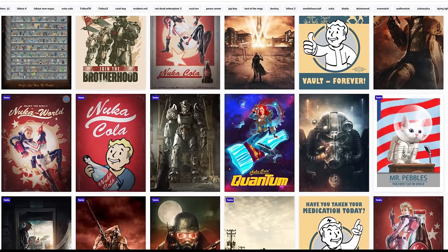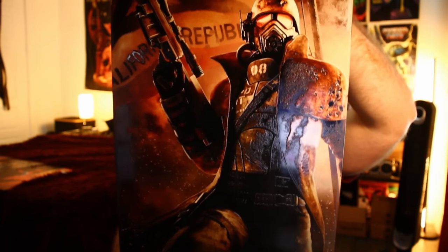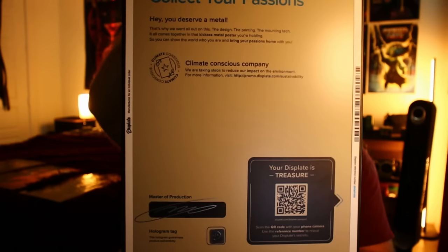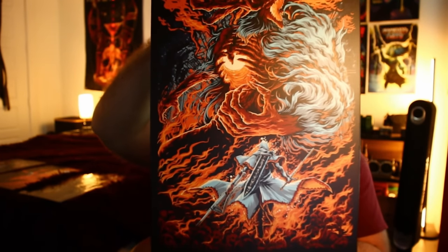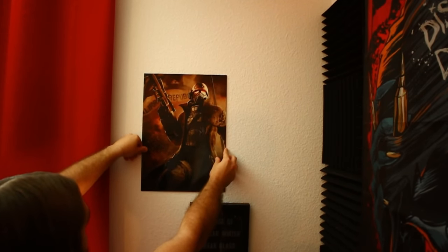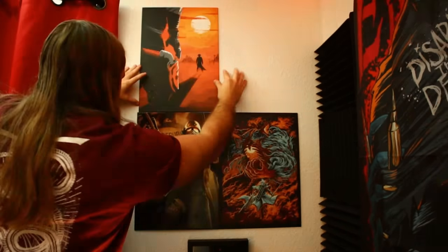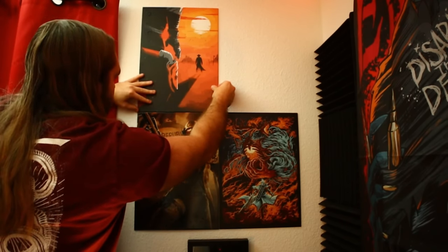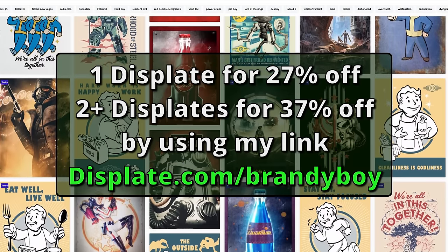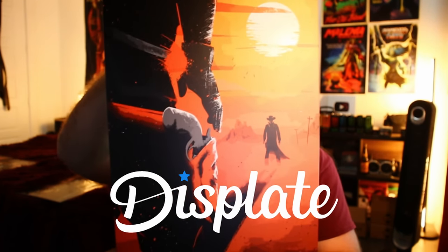With Displate, you can pick all kinds of cool artworks from your favorite games to decorate your wall. Look at these things — they're freaking sweet. This one's even got the new texture material, which gives it a unique texture and a cool 3D contour that really makes it pop. Not only are these things extra drippy, but they're super sturdy too. Displates aren't made of flimsy canvas — they're all metal, and that means you can easily mount them on your wall using their magnet mounting system. No tools required, and no punching holes in your drywall. Just stick them on there and you're good to go. It's also pretty easy to adjust, so you can get that perfect symmetry, or easily swap out displates if you want to try something new. You can get a big discount on displates — up to 37% off — if you use my link in the description.